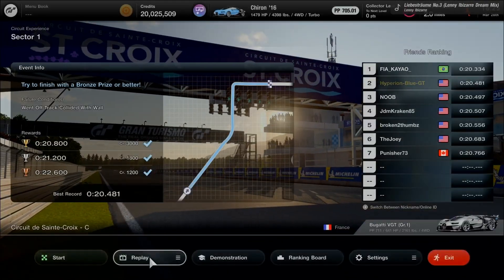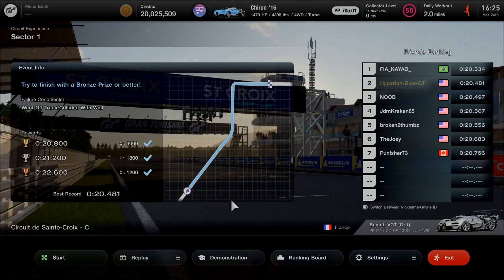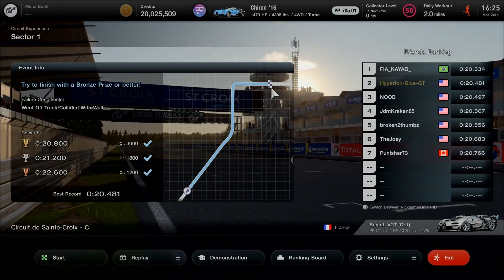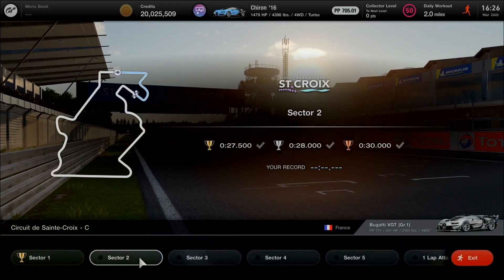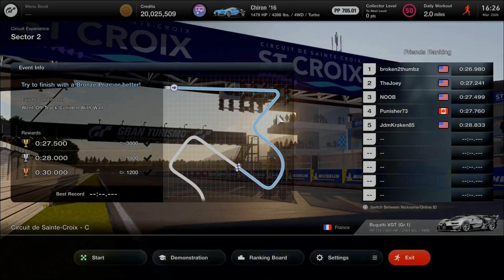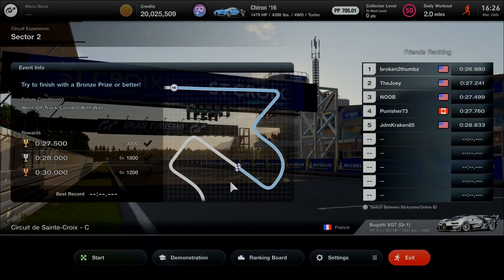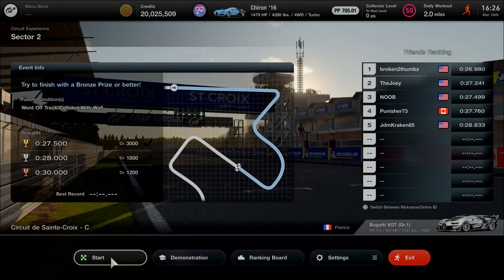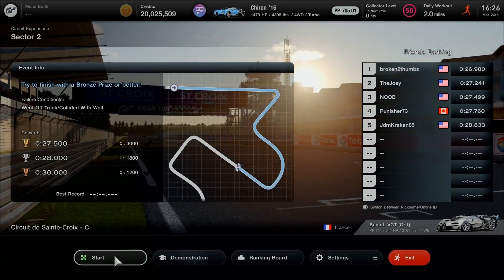That's how the first and second turns go — a quick left, then brake to be at the right turn before proceeding to the finish line as Sector 2 begins. 27.5 seconds — take the straightaway before stopping at turns 3, 4, 5, then stop at turn 6 at the finish line before moving on to turn 7. Check the Gran Turismo Wikia Phantom for more details about the C course layout.